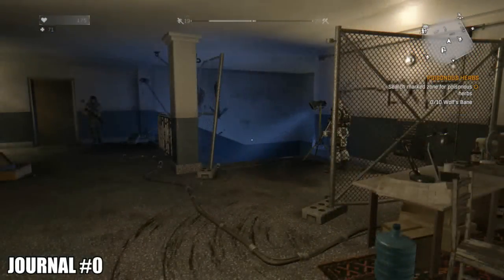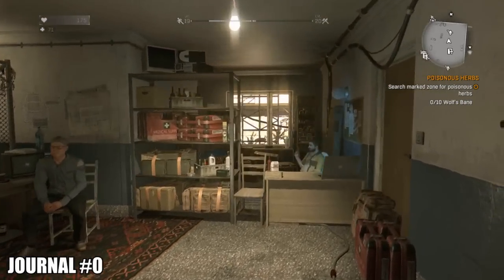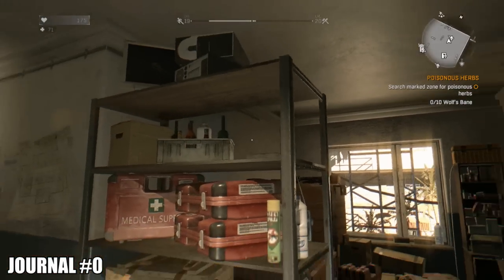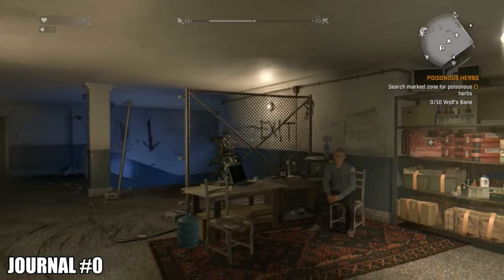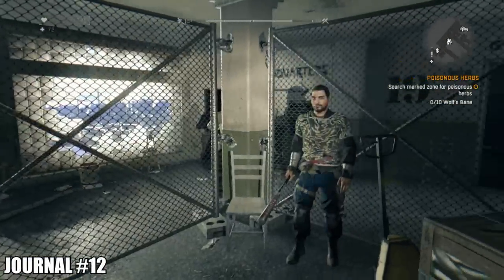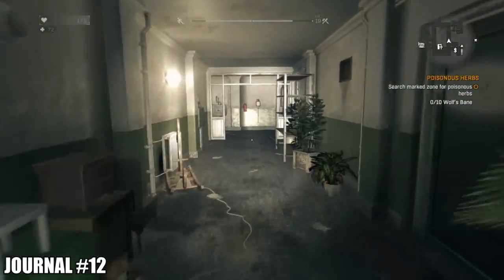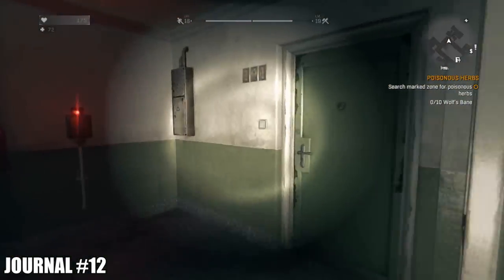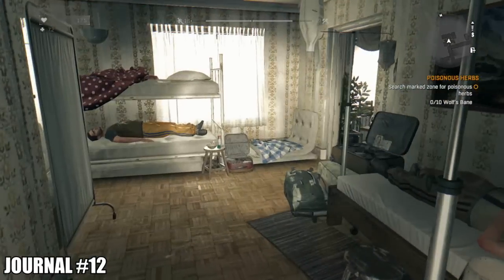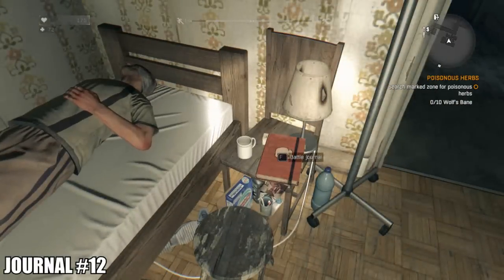Head back to the tower. Journal number zero is on a shelf right there next to the quartermaster — pretty easy to find; you've probably already got it. Head upstairs to the sick bay — the medical room to your left when you come out of the elevator. Head straight through to the makeshift ward and next to this guy there's going to be another battle journal.